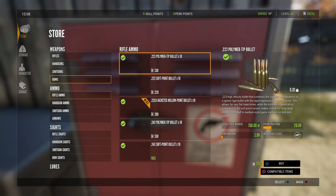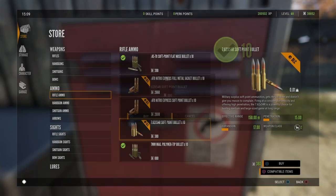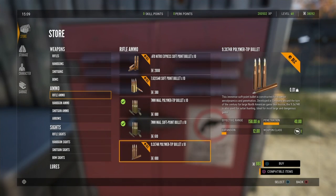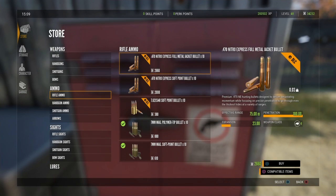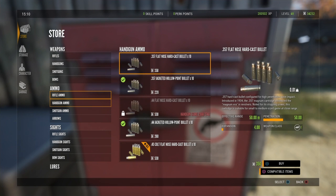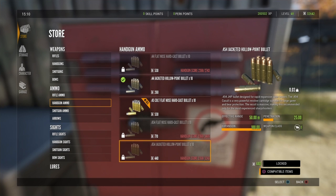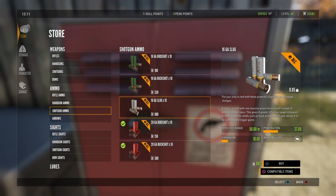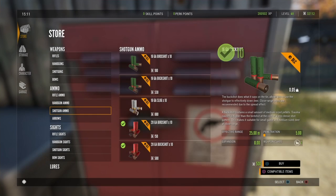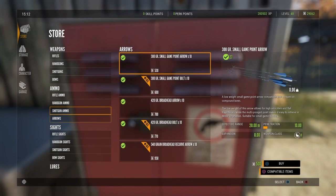Now let's buy some ammo. We need the 7.62 ammo for the Mosin Nagant, and this here is for the Drilling Rifle — I'm just spamming to buy it. For the handgun we've got the 45 flat nose — let's grab a couple boxes of that. For the shotgun ammo we've got 410 birdshot, and also 16 gauge which must be for the Drilling Rifle as well. Interestingly, the 410 only comes in birdshot.